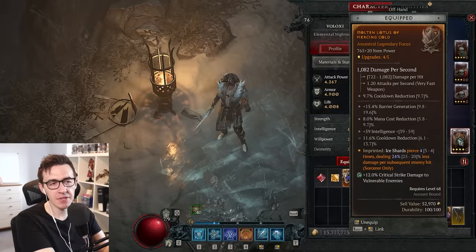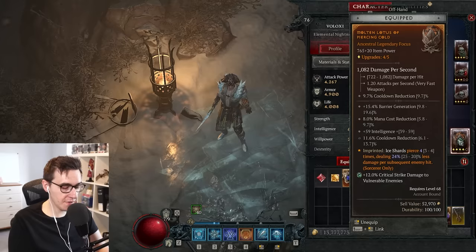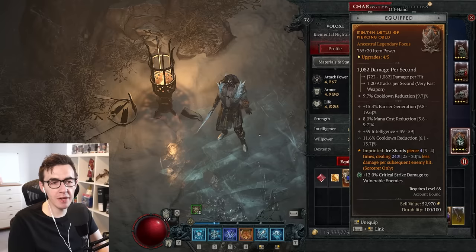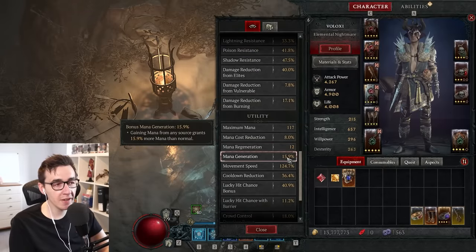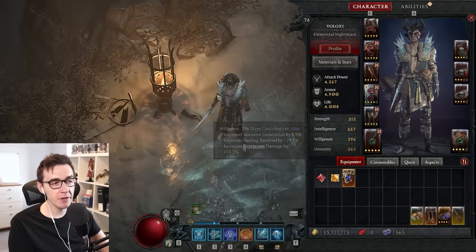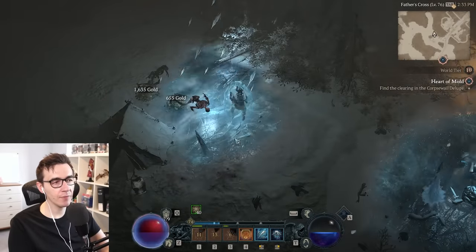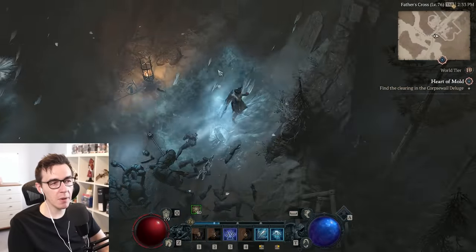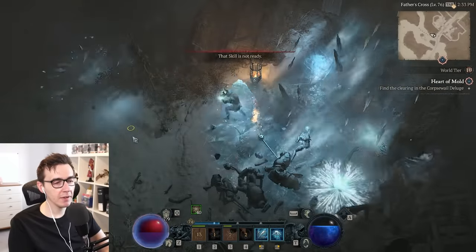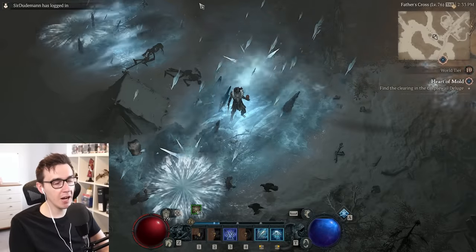I've got 8% mana cost reduction and 15% mana generation on this build and I have no mana issues. There's a pack here — I can lay down a bunch of blizzards, teleport out, and it's back. That's enough to clear three packs, and by the time you reach the fourth pack, your cooldowns are coming back and your mana's back. It's constantly just coming back. It's very hard to run out of mana unless you're doing a very long boss fight.